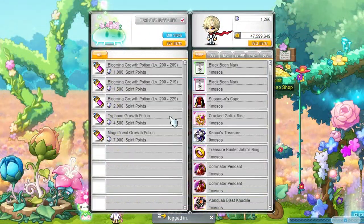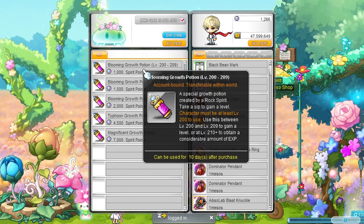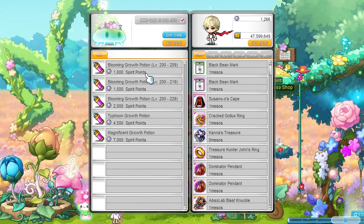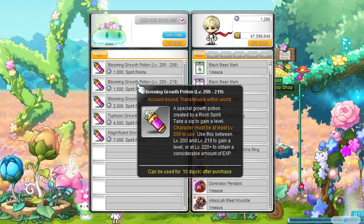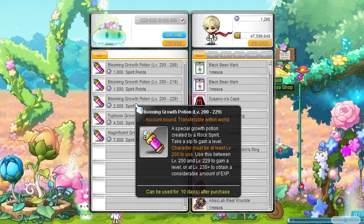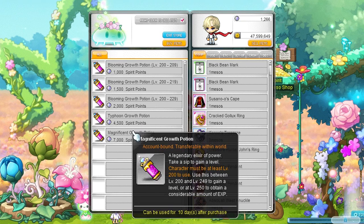The final store is the level potion store from the punch king machine. This one is very dependent on how strong you are and how many points you can get. I'm going for that 7k point potion to finally get to level 250. And that's basically the entire event — more mini games will be coming later in May.